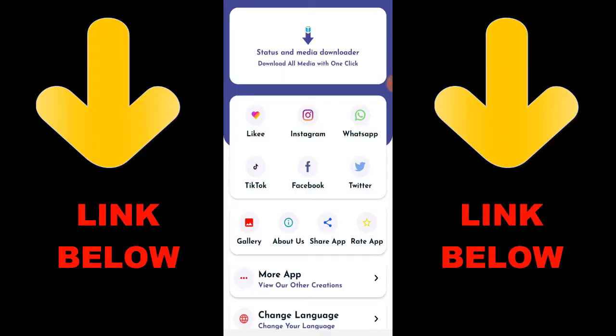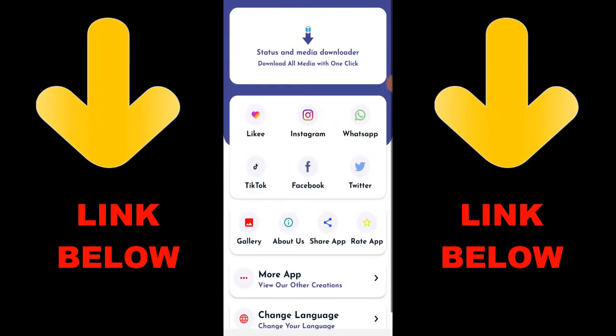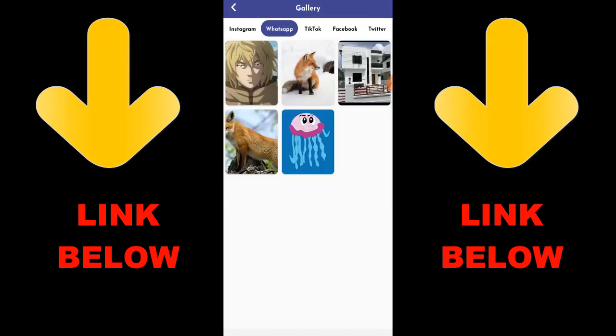Hey guys, I want to talk about this trending app called Status & Media Downloader. You can download any videos or pictures from social media including Instagram, WhatsApp, TikTok, Facebook, and Twitter all in one click. Just download the app, copy the link of what you want to download, paste it in the app, and you're done. Check the description below for the link to get the app.